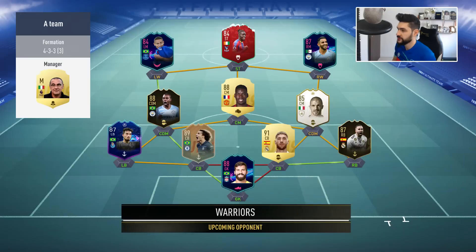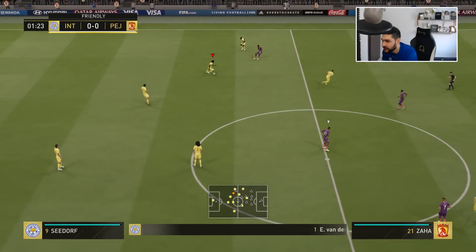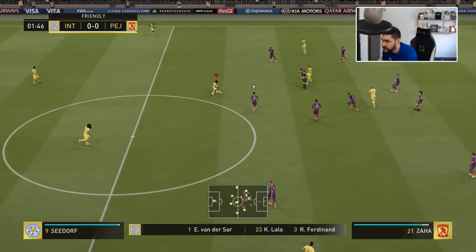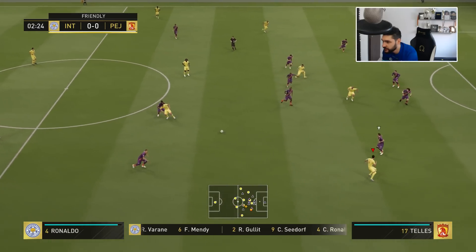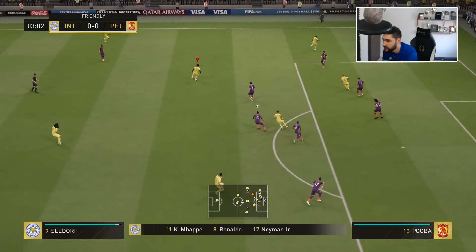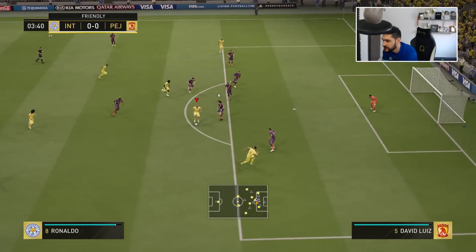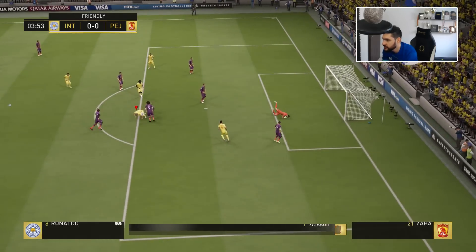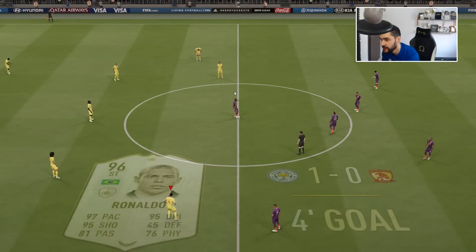First opponent: 4-3-3 third variation, with SBC David Luiz and Ramos — a decent looking squad. Four-star skill moves, great dribbling — would be very good to build up attacks. And there it is — a nice assist for R9, that's number one assist for Clarence Seedorf at minute four. So far so good.